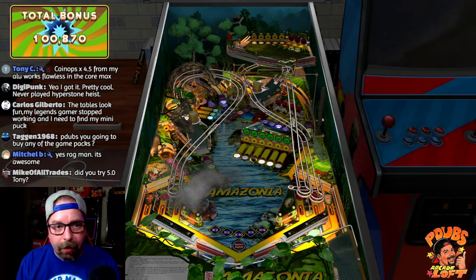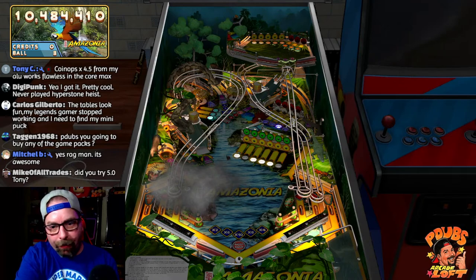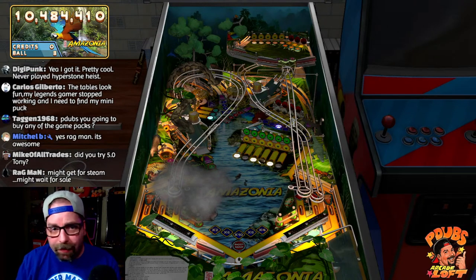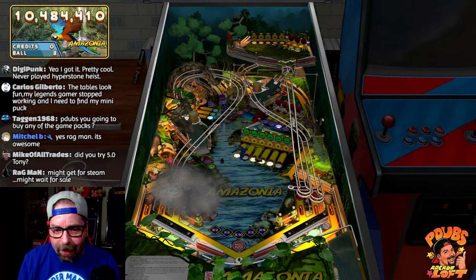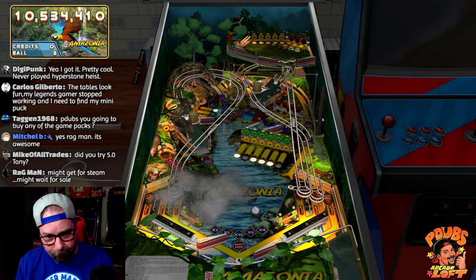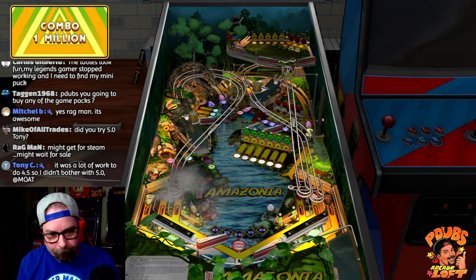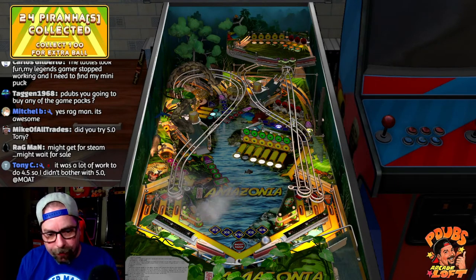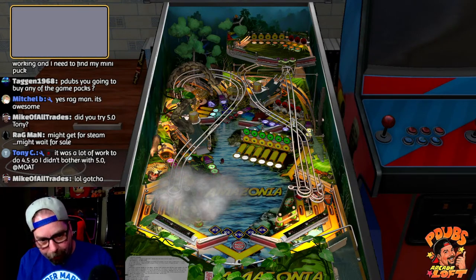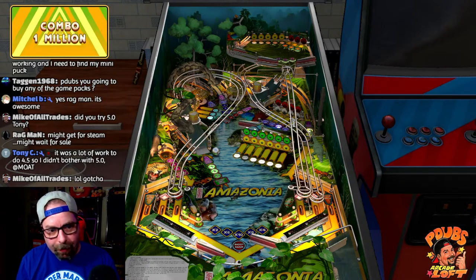AtGames sent me this game pack so I have access on all their pinball machines. Look — here comes the storm cloud and the table got darker, that's pretty cool. I already have all the Data East games AtGames offers, but I think the Activision pack might have a couple new games and AtGames isn't going to send me that one, so I might buy it — it's only like 10 bucks. I'm playing on the Legends Core Max using the Legends Gamer Mini with the pinball buttons on the side as my controller.